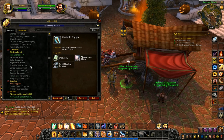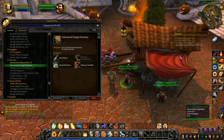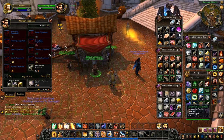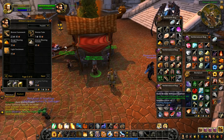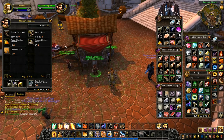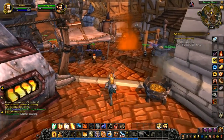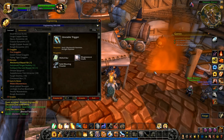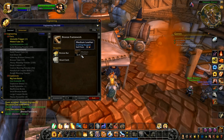We need two advanced target dummies. I need two bronze frameworks — I've got all the rest of the materials. Engineering supplies right here — he's got one bronze framework. My inventory is full; I can't actually take it because I'm completely full. I'll make another one. Can we do this? Going into engineering — parts right there, bronze framework — I need medium leather and I don't have any. I can't make them both without the medium leather.